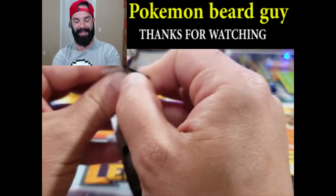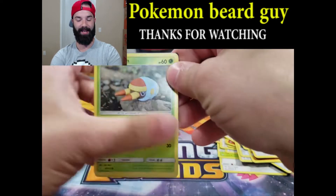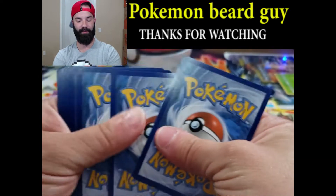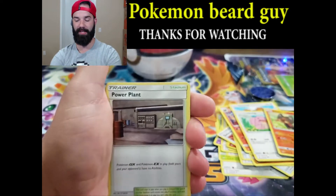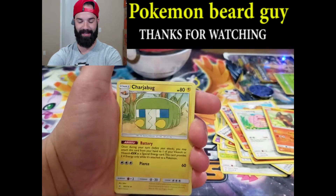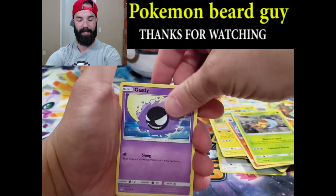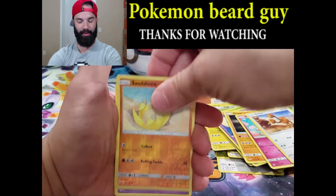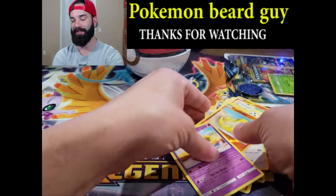Here's the last pack of this blister pack. Hopefully I don't drop them all this time. Let's see if we can get through the entire pack without dropping anything. Here we go. Power Plant, Charge Above, Torracat, Grubbin, Ghastly, Gligar, Spritzee, Doduo, Sandshrew. And we have a Hypno — Regular Rare. Not so lucky on this first blister pack.